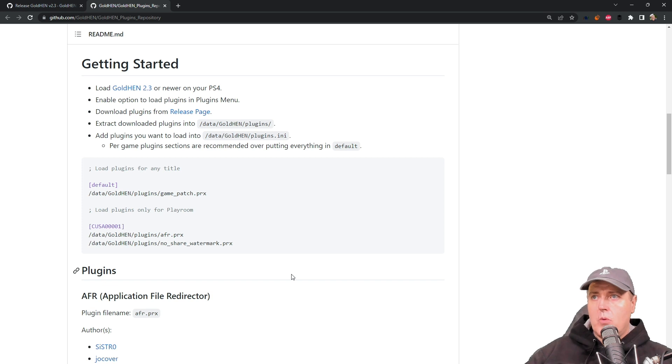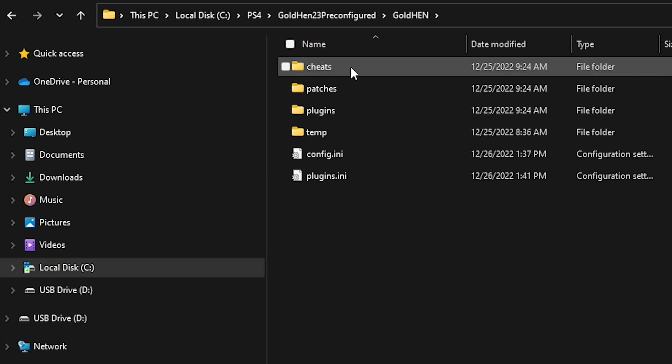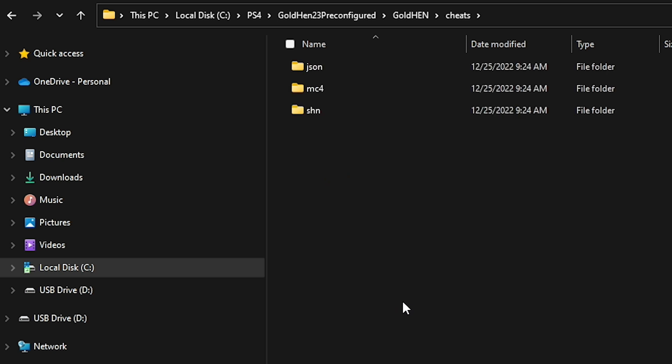Before there were a large number of steps, so I've tried to make it easier. I've created a pack that I'll include in the description below which has everything you need to get started — just copy and paste it over. Let's look at the pack. There is a cheats folder containing all of the cheats you would typically maintain with the GoldHEN cheat manager — this is just a current snapshot of all the cheats at this given moment.